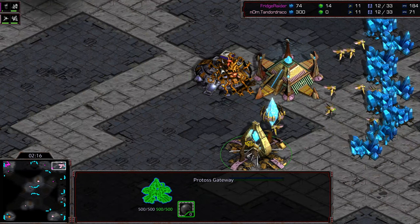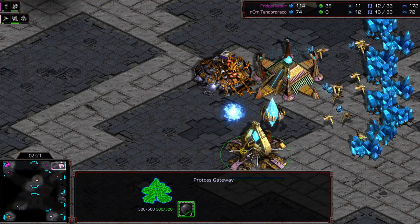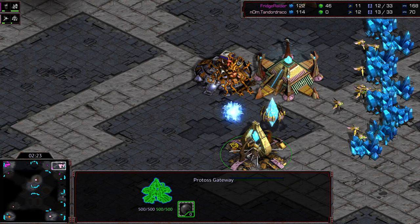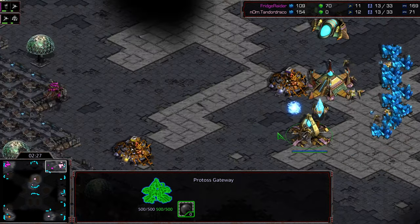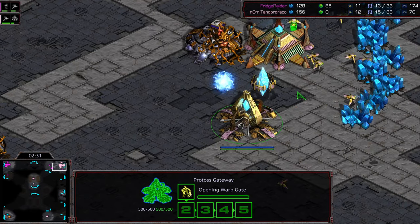There's a ratio between supply depots and overlords: if you have four supply depots you get five overlords, three supply depots gives four overlords, two gives three — basically however many you have, you get one additional overlord, up to a maximum of five.